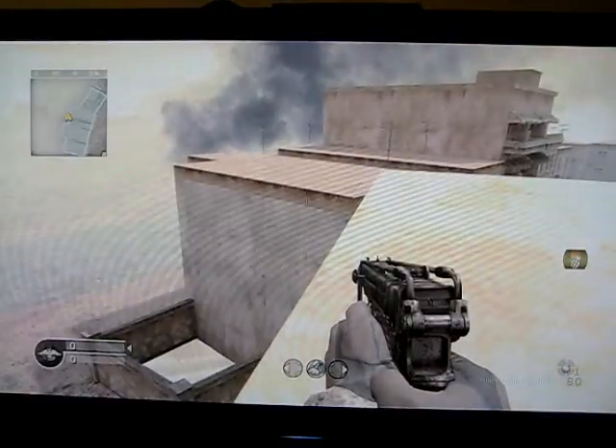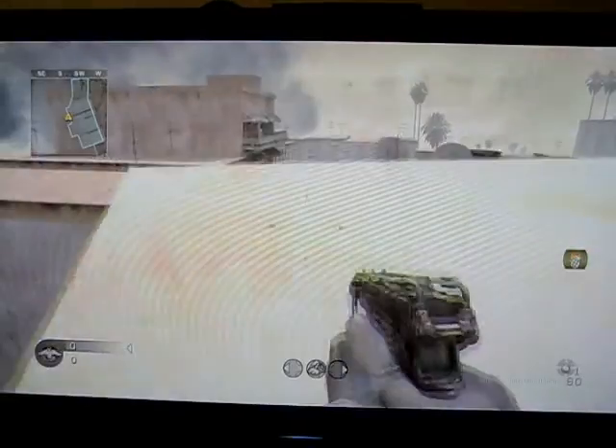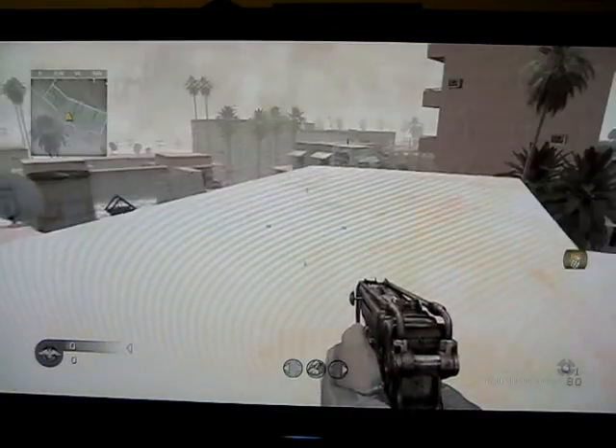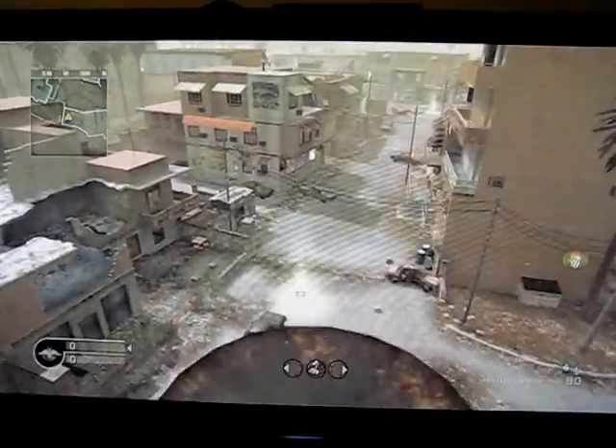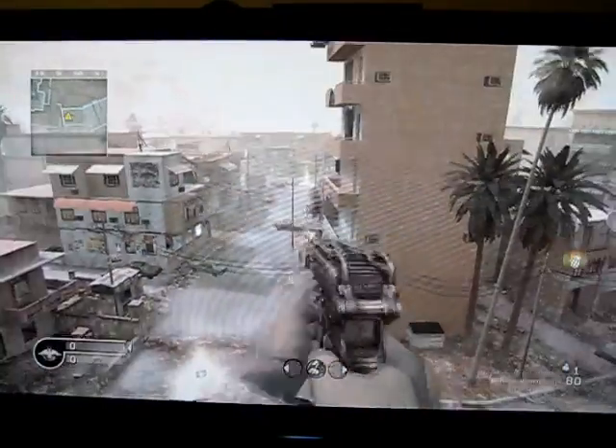So you're going to want to lean to the left and jump up. I'm going to jump this. This is a good sniper spot, I guess. You can shoot into the back and stuff.